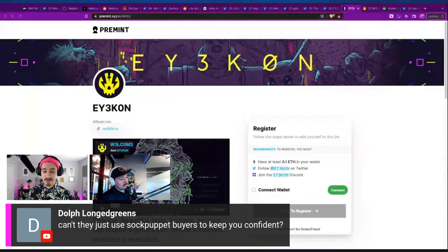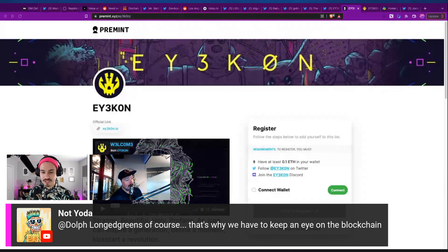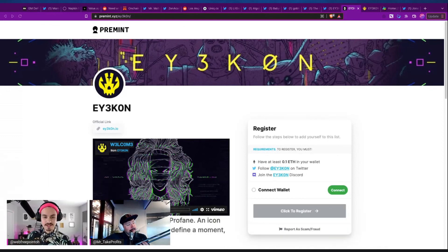Dolf asks: can't they use sock puppet buyers to keep confidence up? I'm positive lots of projects do that — using multiple wallets to do their own shenanigans. It's like in the book sales world where authors buy their own books to get on the bestseller list as a marketing scheme. That's why you watch the smart contract on Etherscan during a mint — watch everything going on live. I check OpenSea for floor price but that's it during a mint. Alright, I think that's probably good — these are all the interesting and relevant things to be chatting about when looking at projects.